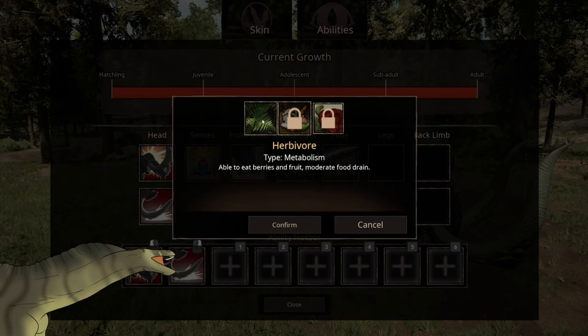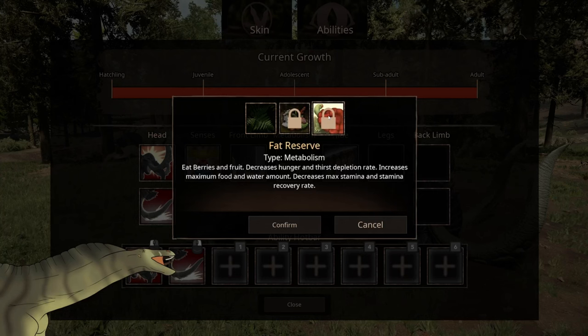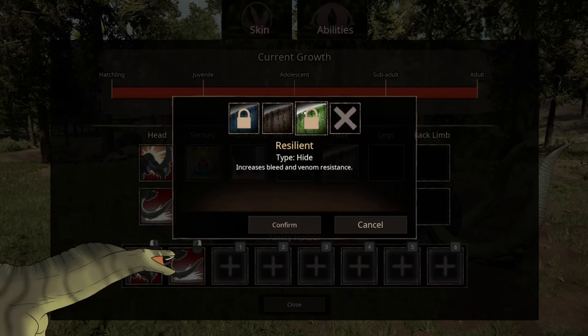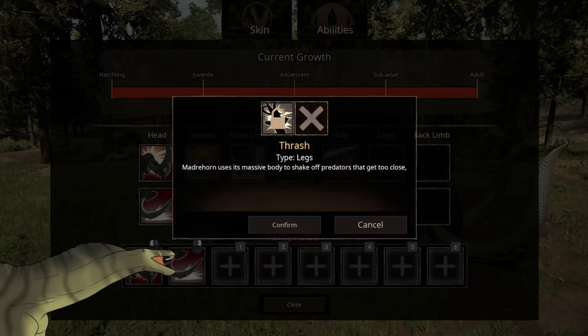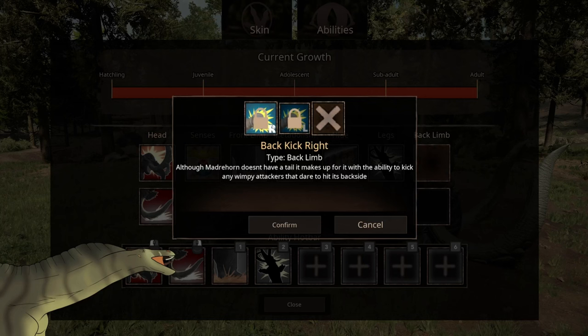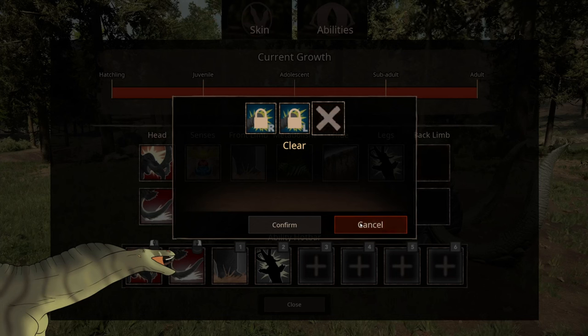For metabolism there's herbivore diet, able to eat berries and fruit with moderate food drain. Forager metabolism: able to eat flowers, nuts, fruits, and fruit with faster food drain. Fat reserves: eat berries and fruit, decreases hunger and surge depletion rate, increases maximum food and water, but decreases max stamina and stamina recovery rate. For the hide, thick skin increases armor; there's also standard, and one that increases bleed and venom resistance. For the leg attack there's thrash — MadriHorn uses its massive body to shake off predators that get too close. For the back limb you have the back left kick and back right kick; since MadriHorn doesn't have a tail it makes up for it with the ability to kick any wimpy attackers that dare to hit its backside.